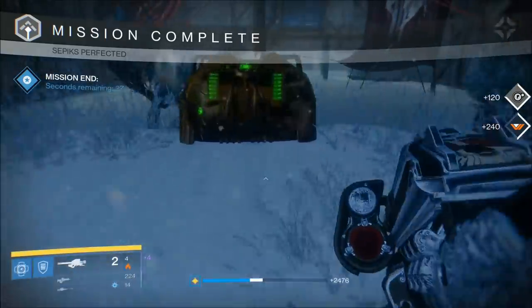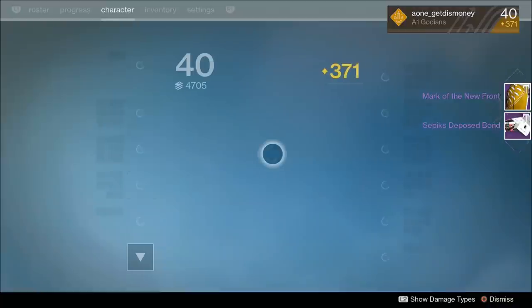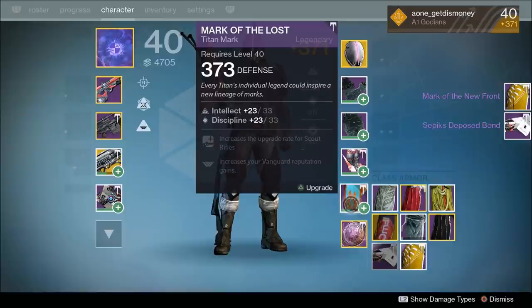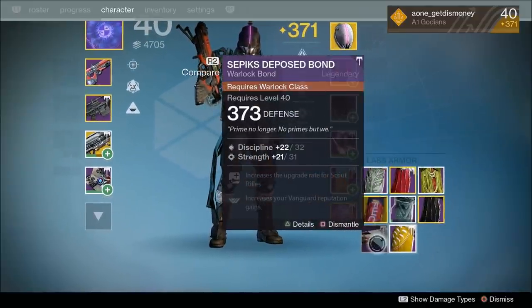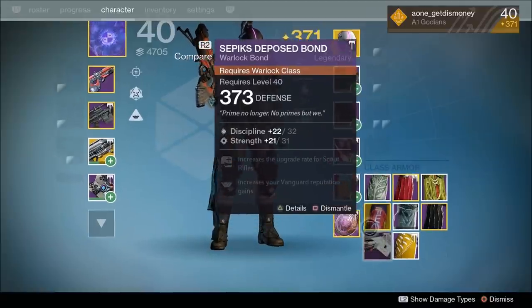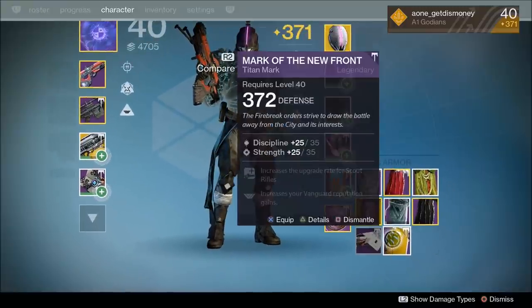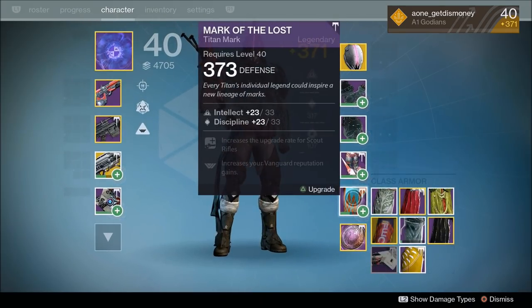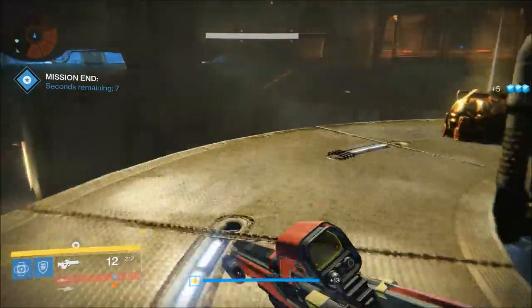The next strike where I opened a skeleton chest was Sepik's Perfected, which is another relatively new strike. I ended up getting two more class items — one was a titan mark and the other was a Warlock Bond. The titan mark had a lower light level than my current titan mark, but it did have a higher light level than my current light level of 371. The Warlock Bond came with a light level the same as my current titan mark, so I didn't really get any improvements from that specific chest.